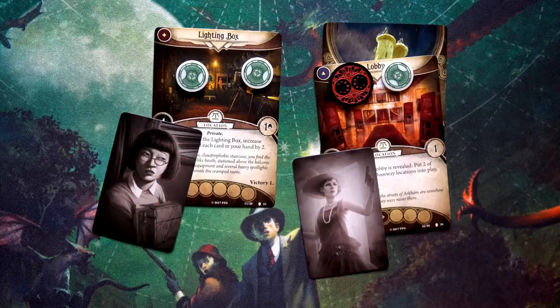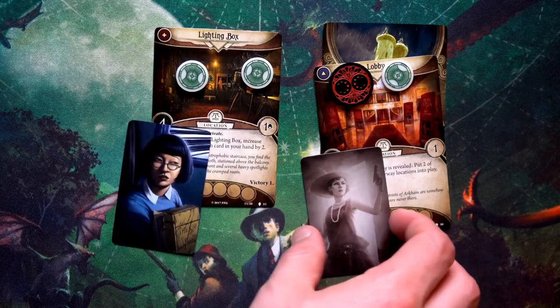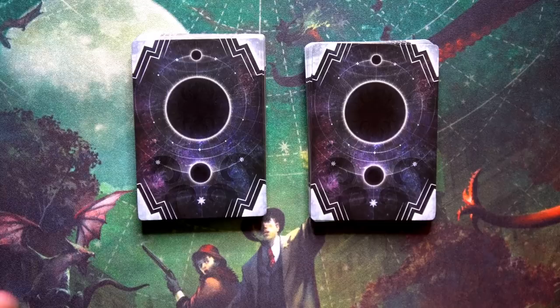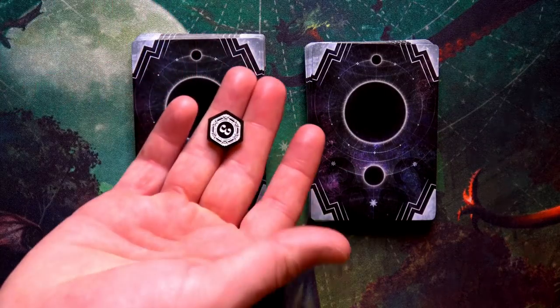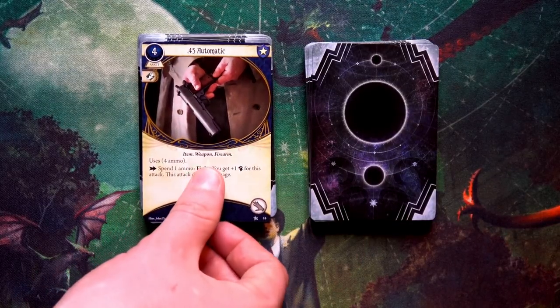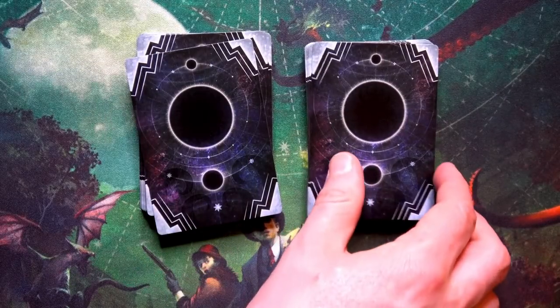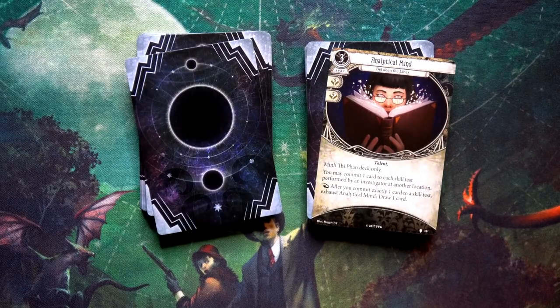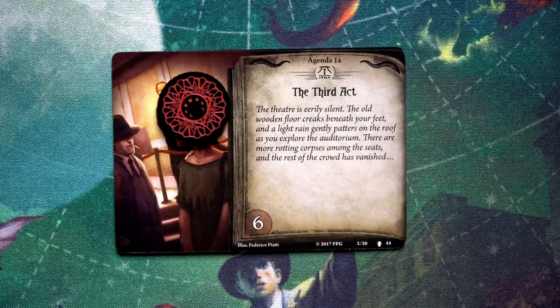We move to the enemy phase — no enemies, skip it. Upkeep: refresh mini cards, each investigator draws one card and gains resources. Jenny goes from two to four resources and draws Leo de Luca — we now have three resources so we'll need to save up. Min gains one resource and draws the Analytical Mind — we are definitely playing that card.